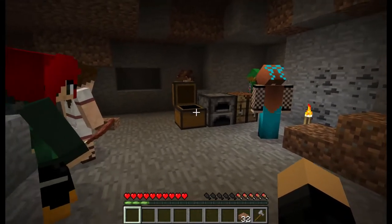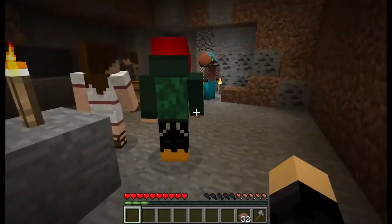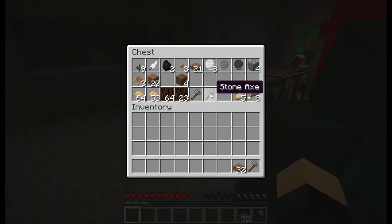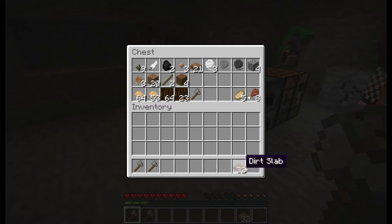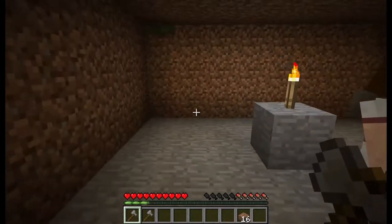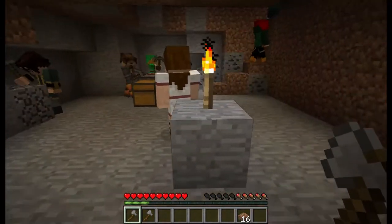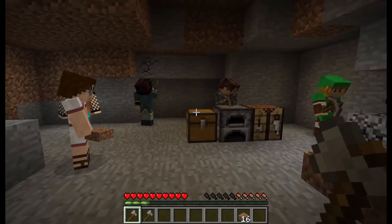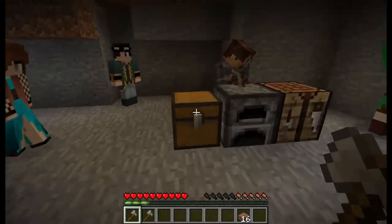We need to find a cave system if we can, because as you can see with our stone pickaxes, strip mining is really not in the cards yet. There's a chasm just over by the beach. Yes — I fell into it! There was a sheep I was hunting that jumped down and died, and I didn't have the resources to go down and get it.